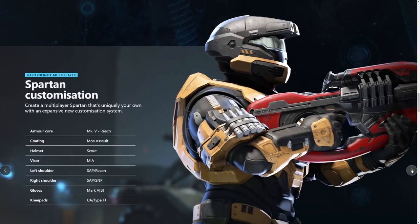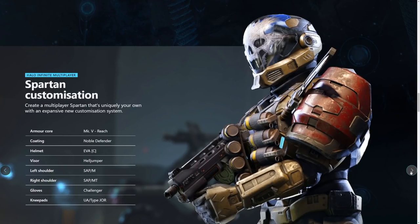Switching over to another Spartan, we see the Mark V Reach armor set. This means we're going to have multi-generational armor sets within Halo Infinite, because a lot of people love armor sets from different games — Halo 3, Halo 2, Halo 4, even Halo CE. With this core system, you'll have a base set of armor customization for your Spartan, so with the Reach armor core you could have the EVA helmet with Emile's face on it, and all the crazy shoulder pads you'd expect from Halo Reach.